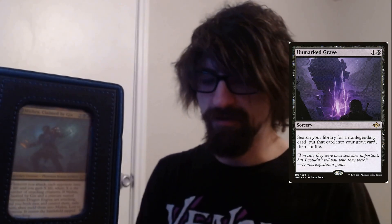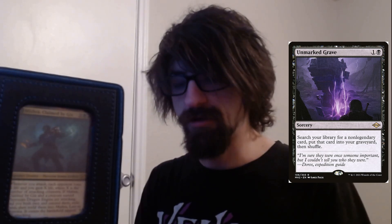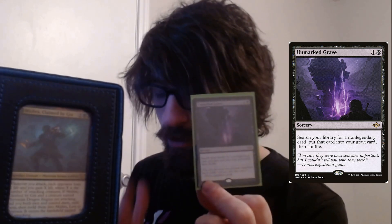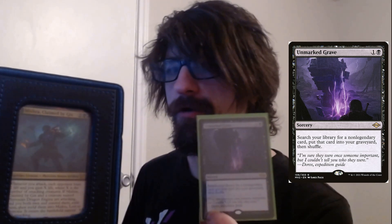Unmarked Grave is a two-cost sorcery: search your library for a non-legendary card and put that card into your graveyard, then shuffle. In a desperate situation, it's a tutor for your Dragon Engine because you can unearth it in the worst-case scenario. If you need to meld and don't have other options to find it, dump it into your graveyard and get it back. It's a fast tutor to the graveyard, and this deck has a bunch of tutors in it.